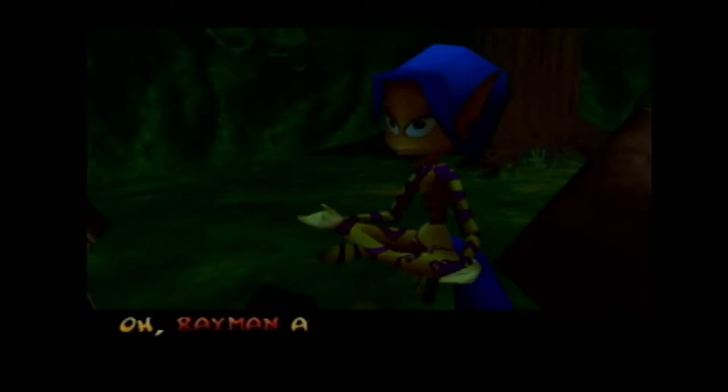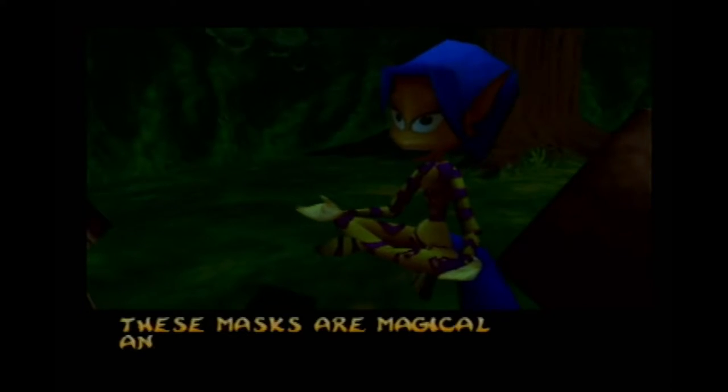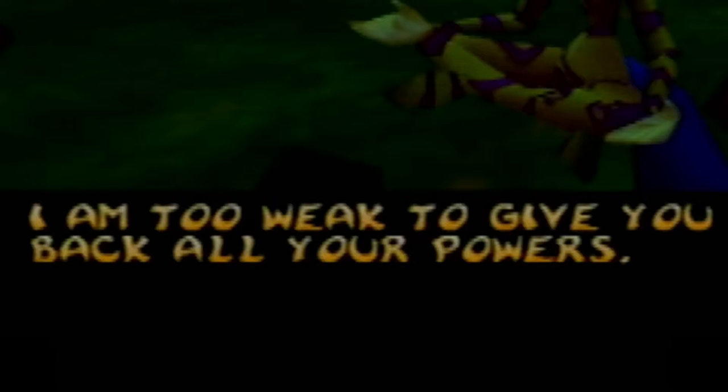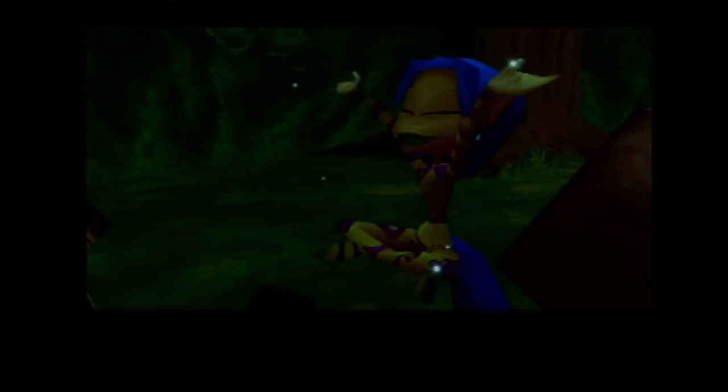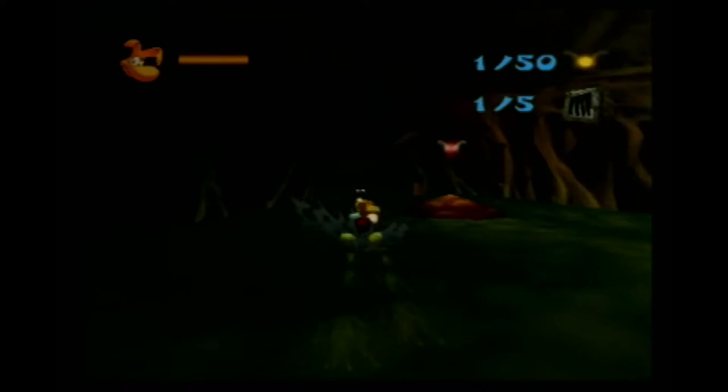We have freed Lee. She tells us to gather the four masks to awaken Polykus and gave us a new power. You said your magic is weak right now, but you have enough power to give me power and teleport? Let's just do the next level already. The Marshes of Awakening — this is where we meet Sam the Snake, who's gonna help us get through the swamp by water skiing. This level is fun.